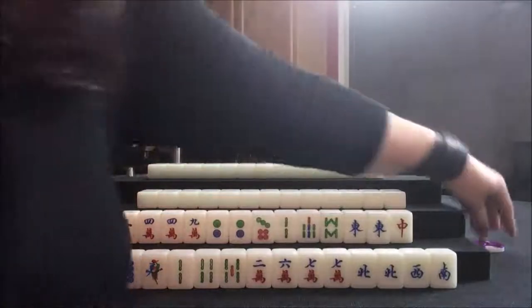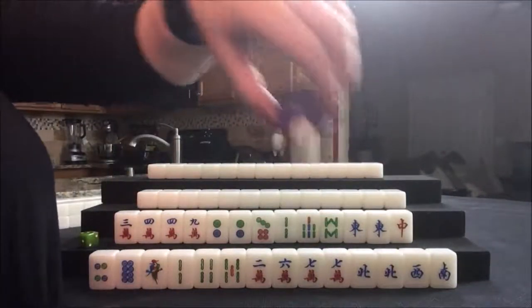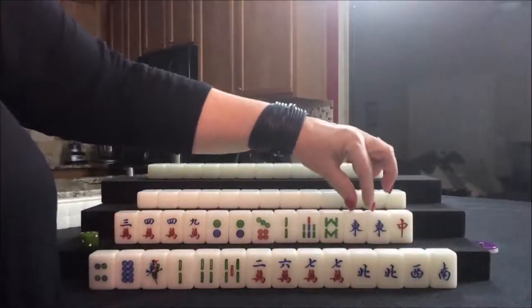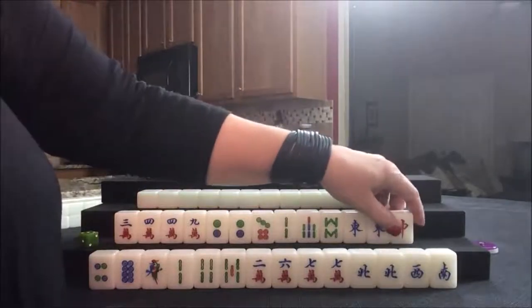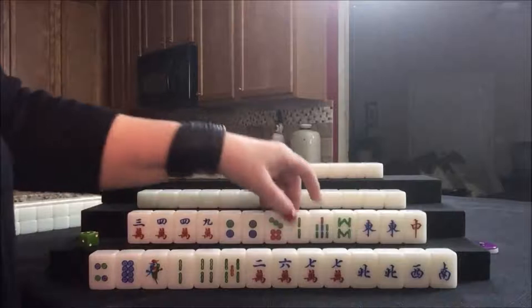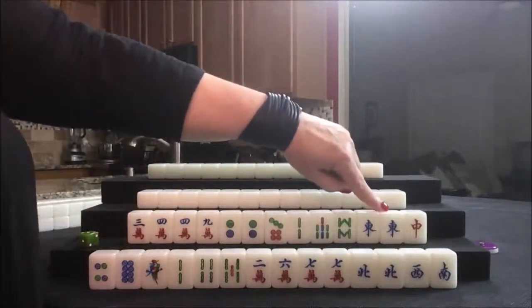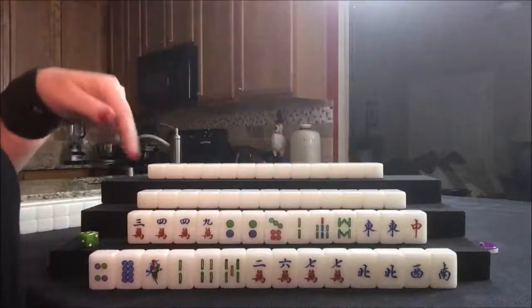That's called all Pung. Also, East is the wind of the round. So if they get a Pung — three of a kind of East — then we can get a fawn for that. So let's play all Pung, which is three fawn, and then if we get that East Pung, then we'll have a four fawn hand. That's not bad.